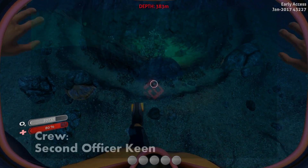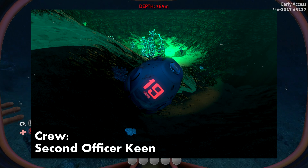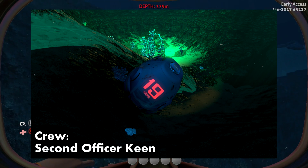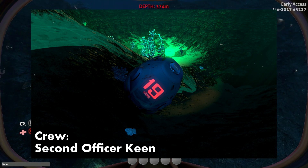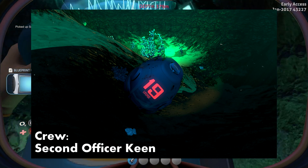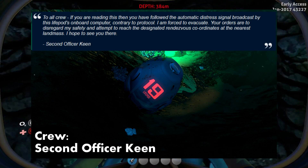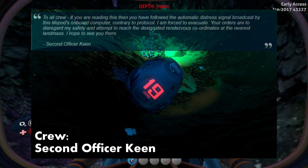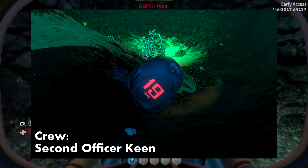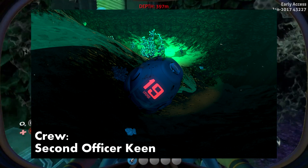The final lifepod, 19, contained Second Officer Keane. We're not entirely sure what happened to the first officer, but we can presume he died before getting to a lifepod. In that command structure, if the captain is unable to take charge, command goes to the first officer, and if the first officer is unable to lead, it goes to the second officer — which is what happened here. After being told by Hollister to set a rendezvous at the island, Keane likely made his way there, but we are unsure whether he survived the journey. So overall, it seems that everyone died except the player within the three hours we were unconscious, and that is where the story of Subnautica begins.